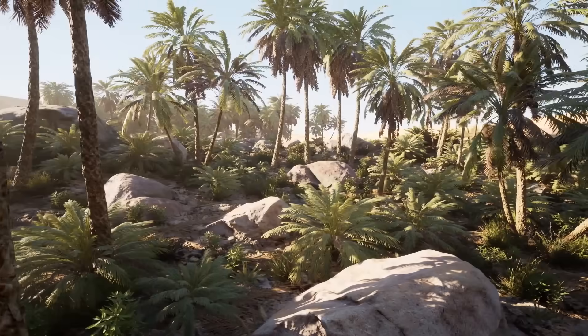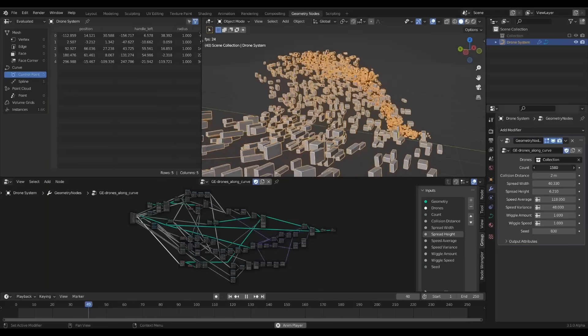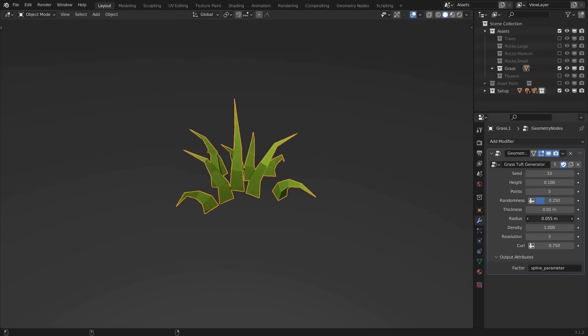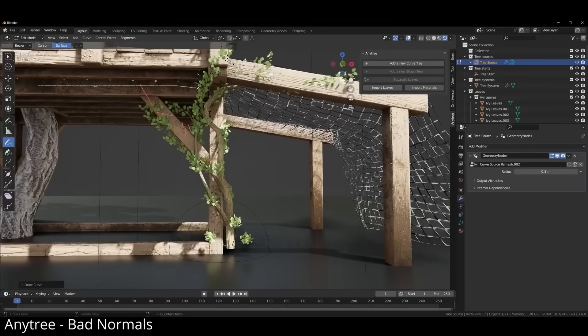As PCG graphs become easier to use, we will see the community of procedural tools grow to something like Blender's geometry nodes. Geometry nodes are a good example of the possibilities of procedural generation. There is a thriving community of tools made using it.